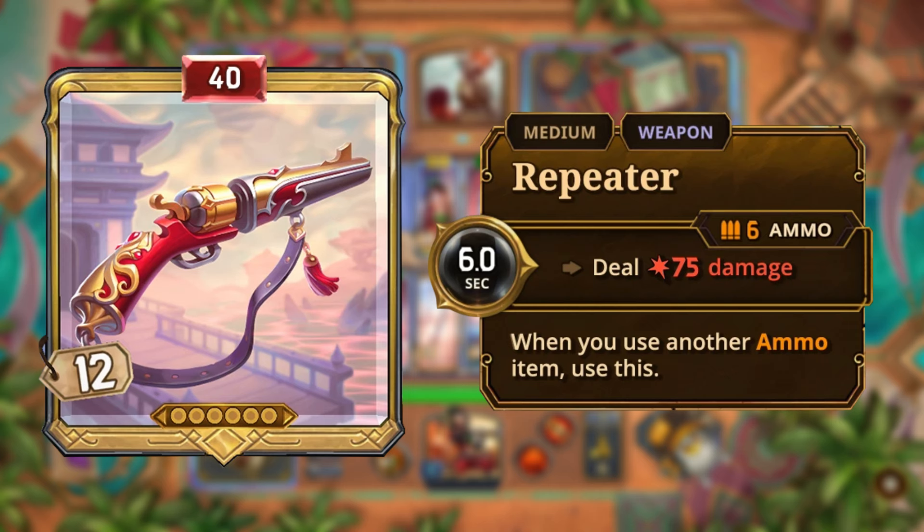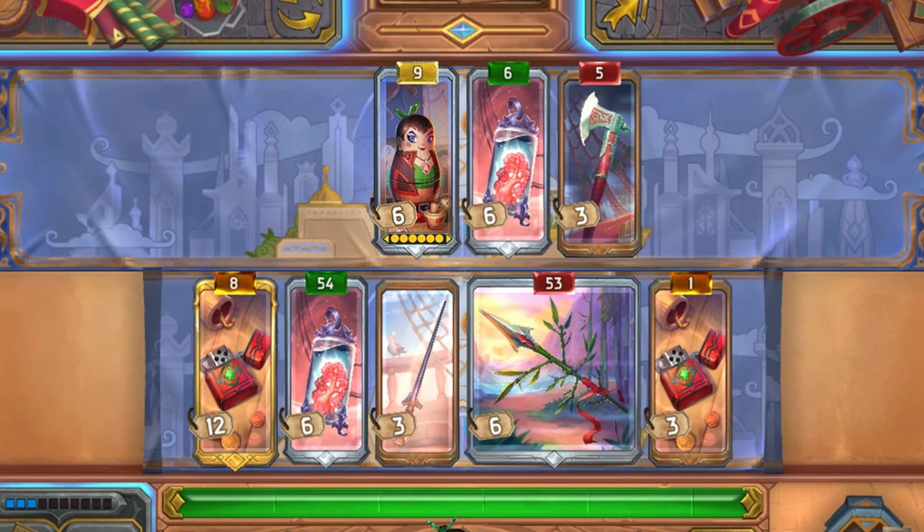What you see on the board is this golden frame, the 40 damage at the top, the 12 money that it costs, and your six ammo represented by these little dots. This is an example piece we can also find on the website. Turning our attention back to the board, we can see these elements on a few other items as well.